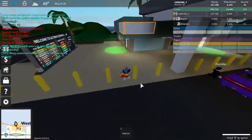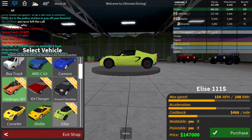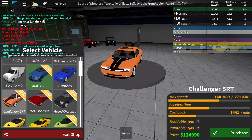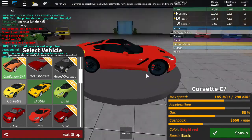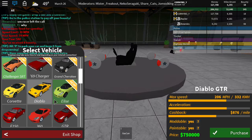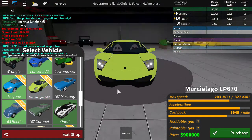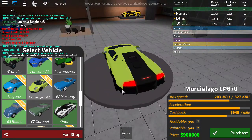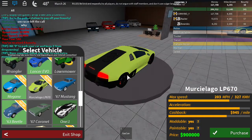Oh wait, I forgot to review the Corvette. Over here in the little garage, here's the Challenger — the Dodge Challenger SRT. And here is the sick-looking Corvette. There are also these two. I want the Marcial Lago, but it's like 900,000 and I only have 100k. Oh well, it's a really nice car. It looks really nice.